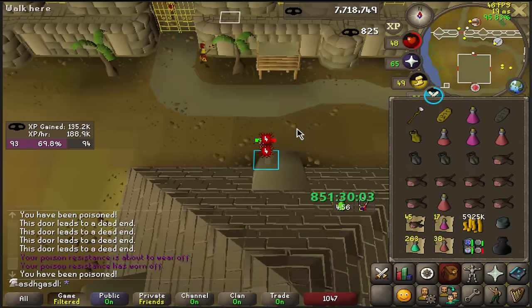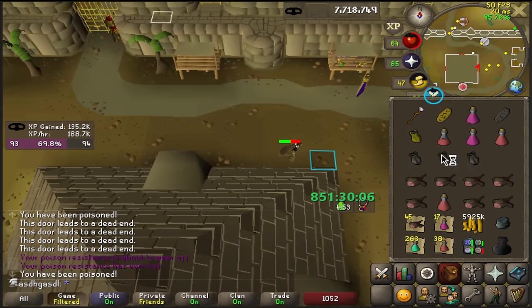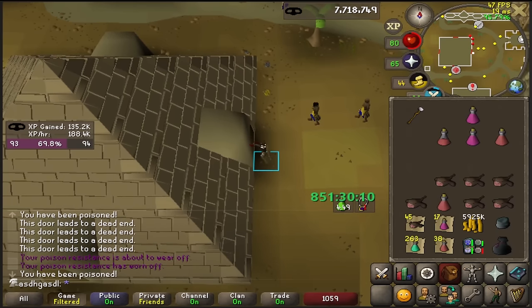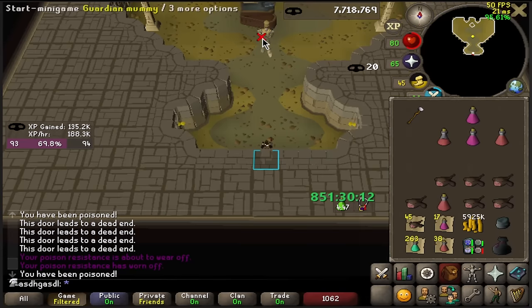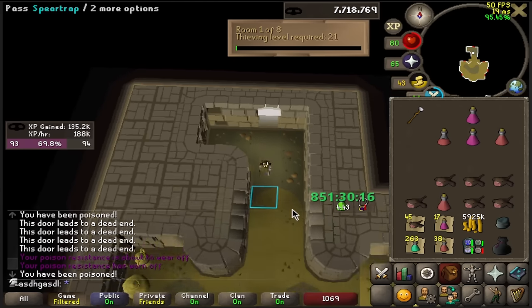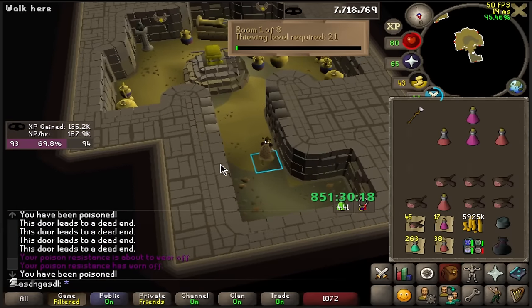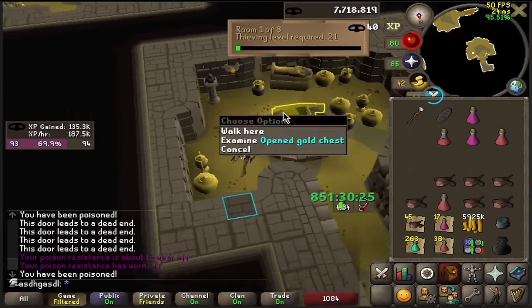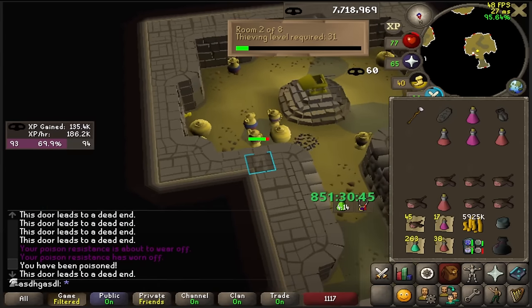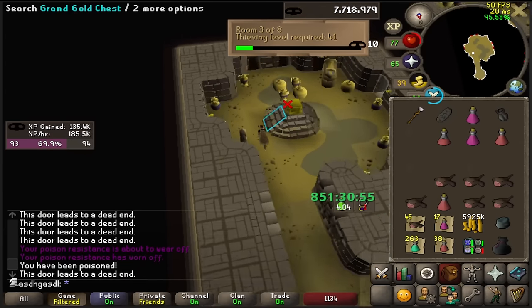To speed things up here at Pyramid Plunder, I'm using an alt essentially to scout the doors for me. When I leave the pyramid, I already know which door I need to search because the mummy is only in one of the four doors and it stays the same for 25 minutes I think. When I enter the minigame, my alt is already in room three, so I need to get the first two doors on my own.